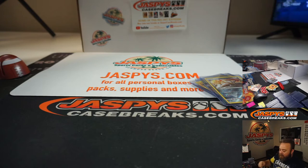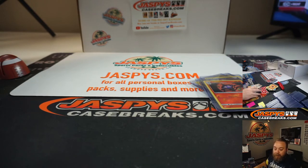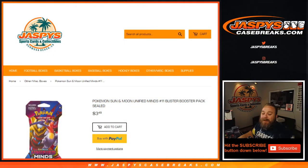I kind of saw that gold peeking out on the side there, so I thought it might have been something special. You even switched over to Instagram. That was Pokemon Sun and Moon Unified Minds 5 Blister Booster Packs for Tito. I'm Sean with JaspysCaseBreaks.com and Jaspys.com. We'll see you next time.